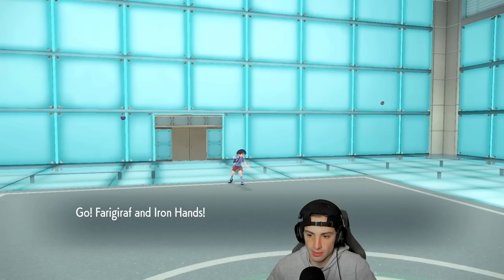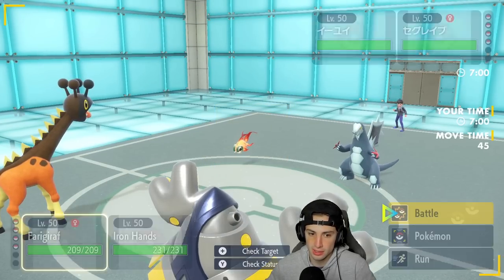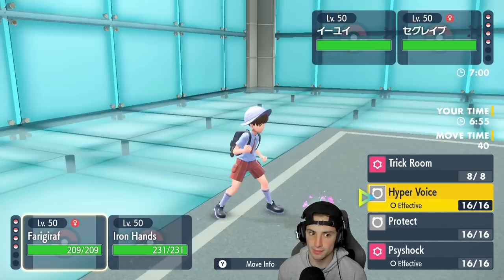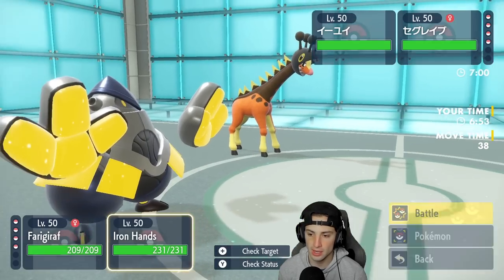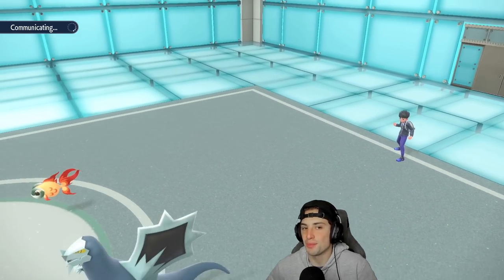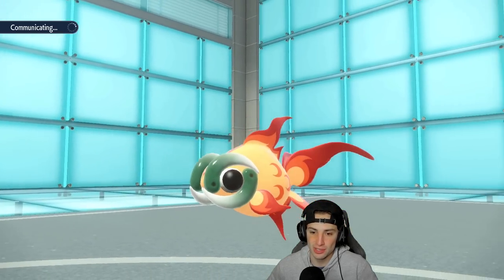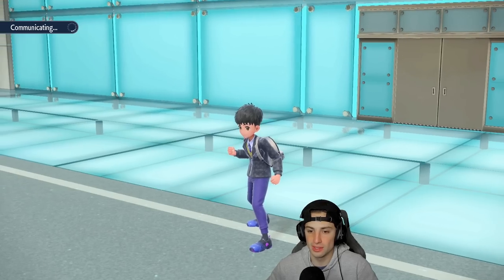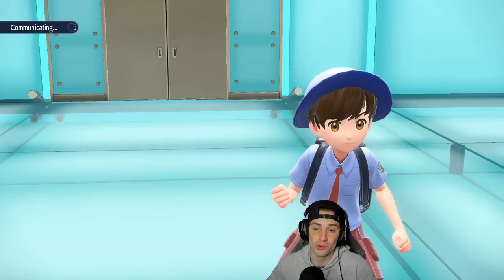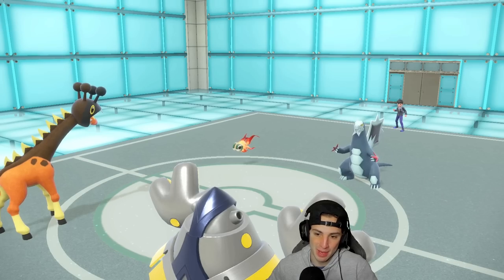Dark is a little scary, so I might Terastallize, or I could just Fake Out the Chien-Pao. I think Faking Out Chien-Pao is going to be my play — Chien-Pao, you are getting Faked Out. Hopefully he doesn't Terastallize. That's the best part about Armor Tail — you are allowed to use first-turn priority moves, but your opponent is not, which is awesome. He can't Ice Shard me with Baxcalibur right now, but he is going to Terastallize. If this is Ghost typing, I'm going to be so upset.